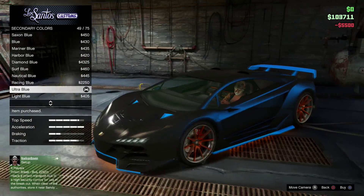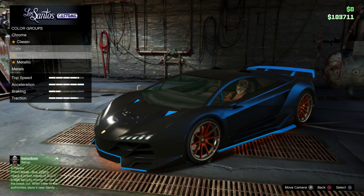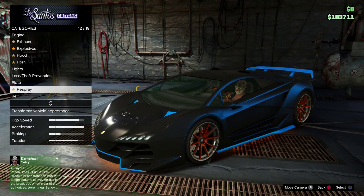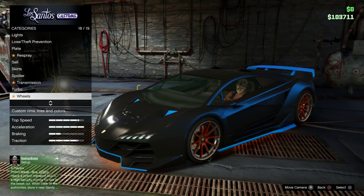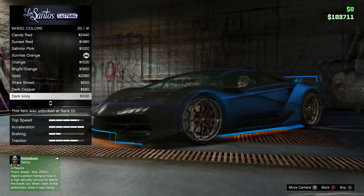I also like to change the neon kits so they match the car, but you don't have to do that if you don't want to. Come over to wheels, go to wheel colour, and change it to Ultra Blue.